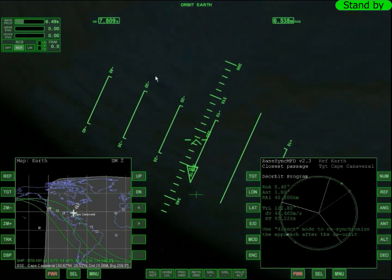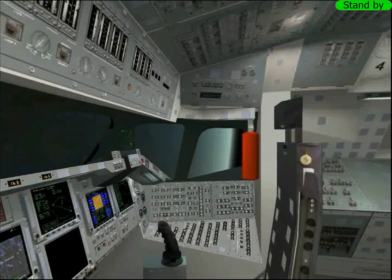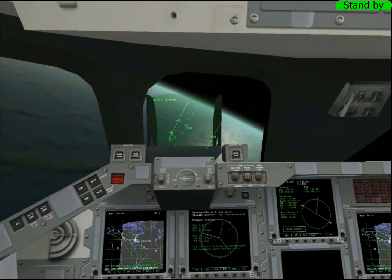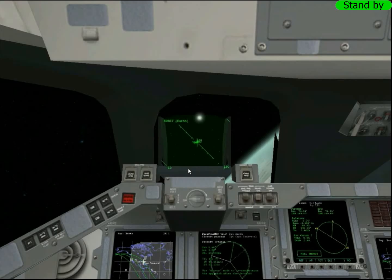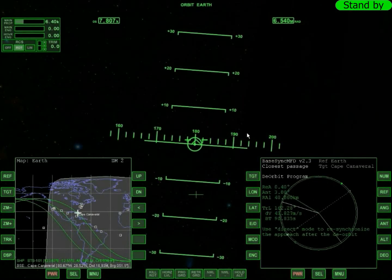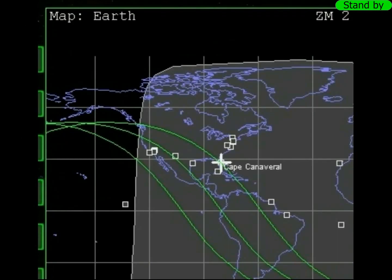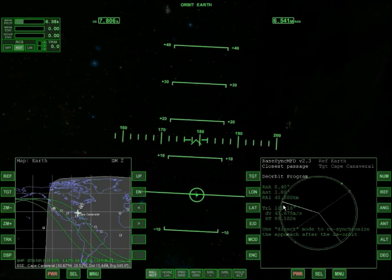Agora é chegar no ponto de derrubitagem. Eu já vou apontando a nave no retrograde com o piloto automático e deixo a nave girar sozinha. Muita gente tem medo do Orbiter, acha que é difícil demais, que não é pro seu bico. Não é assim — é pra isso que eu tô aqui. Perde o medo e tenta fazer mesmo. É quando a linha verde ficar em cima da cinza — é o ponto. Já deu — vamos ligar.